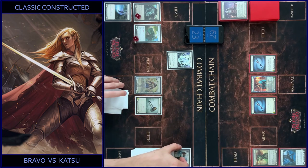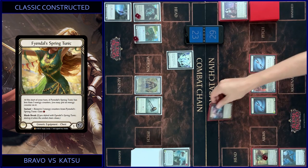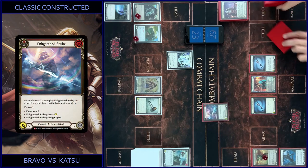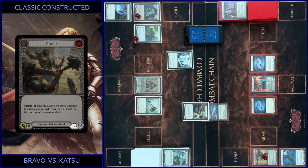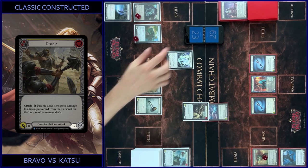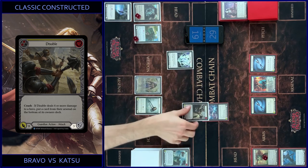Counter on Tunic and strike — just plus two for seven. I block three. You got four. That's all.